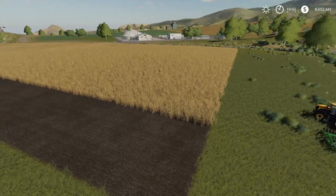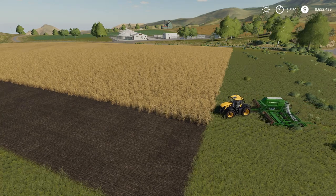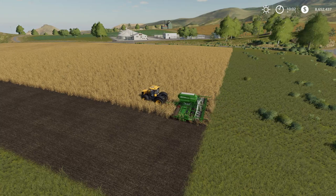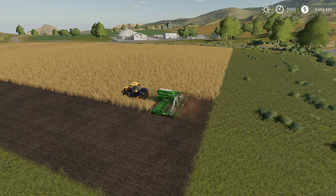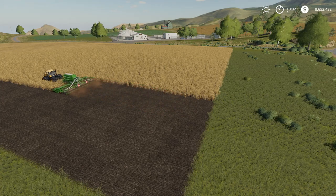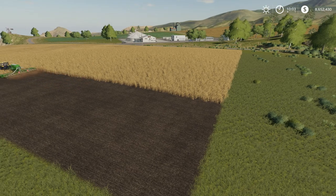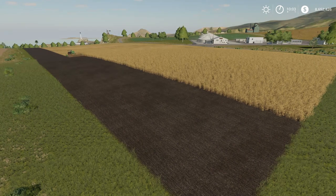Hello farmers, welcome back to Farming Simulator 19. We are on the map of Ravenport and today we're going to be doing a little experiment. I got asked this question recently: why do I cut grass for silage in a field rather than planting corn? So I thought about it — I never really thought about it — but today we're going to research what is better: grass or corn. The first thing we need to do is buy a field and plant corn.